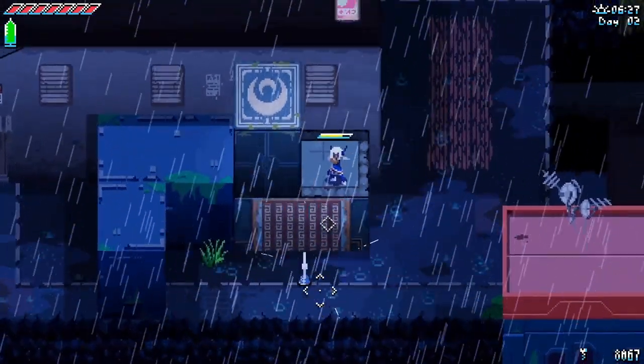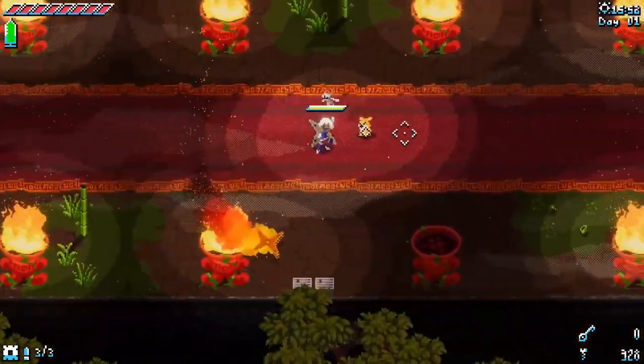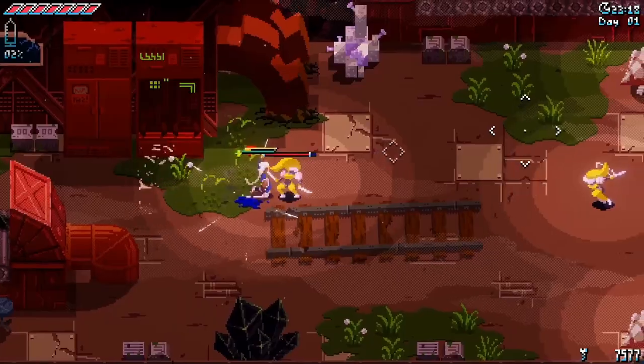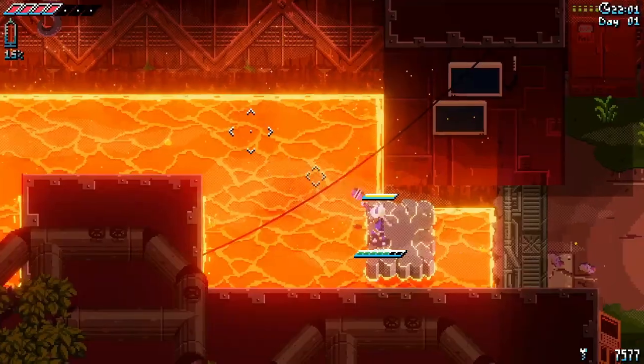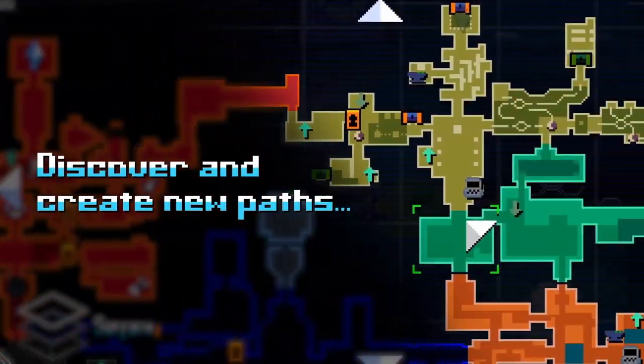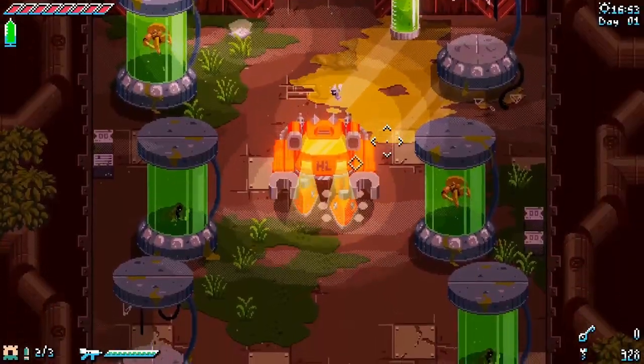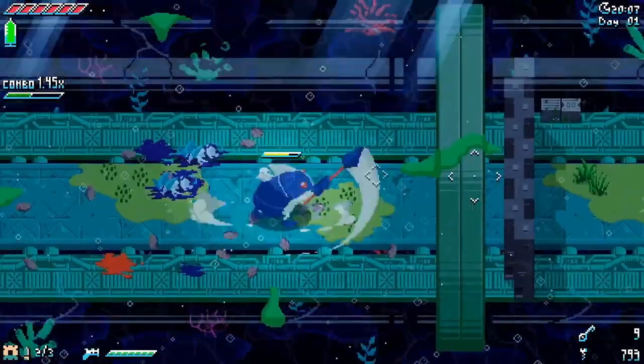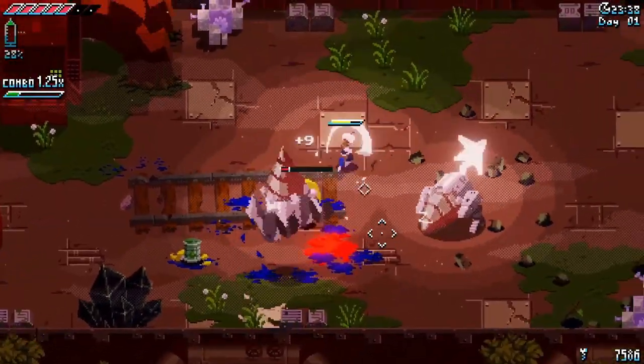Each character, even Alma, has a timer that when it goes down to zero they go unsighted and we must eliminate them, thus losing any side quest related to that character. We have tight and hard action combat, fantastic exploration, and all the elements a Metroidvania needs, like different abilities that open up new passages and great boss fights.